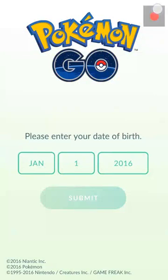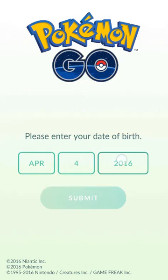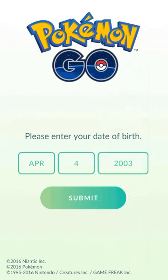Hey guys, I finally found a way how to get the Google sign-up button in Pokemon Go. The solution is actually really simple — all you have to do is get your age to 13 plus. That's right, all you have to do is enter your date of birth as 13 years.